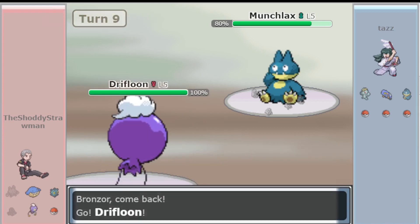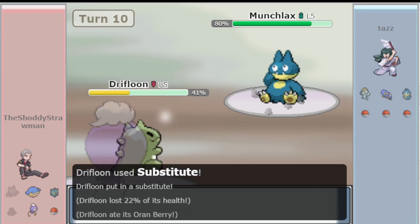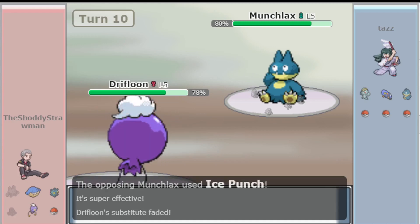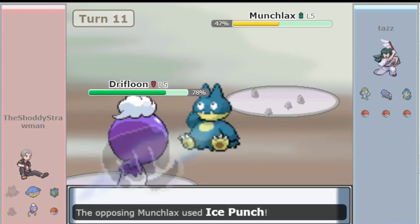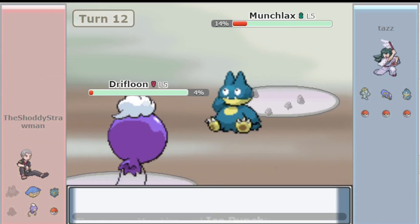Stealth Rock, the famous entry hazard introduced in Generation 4, is technically slow. Some very common leads are not Rockers, such as Staryu, Machop, and Koffing. There are still Stealth Rock leads, such as Gligar or Bronzor, but because of the lack of Eviolite, they have a significantly smaller impact game to game.